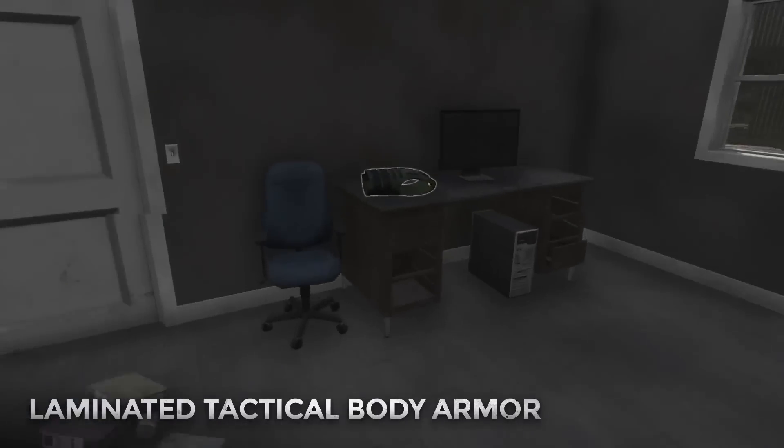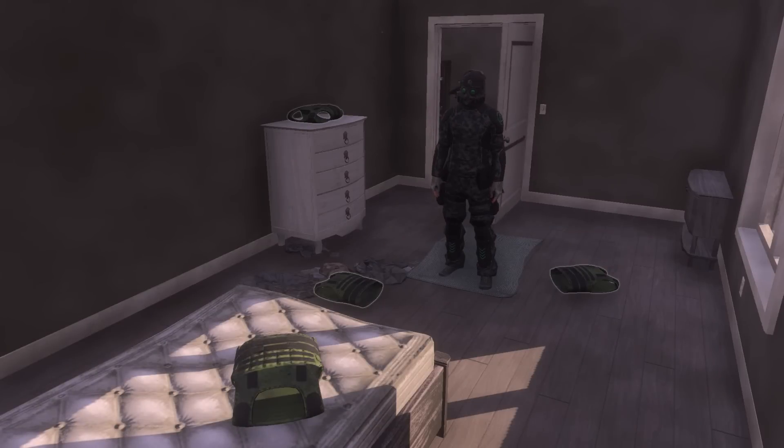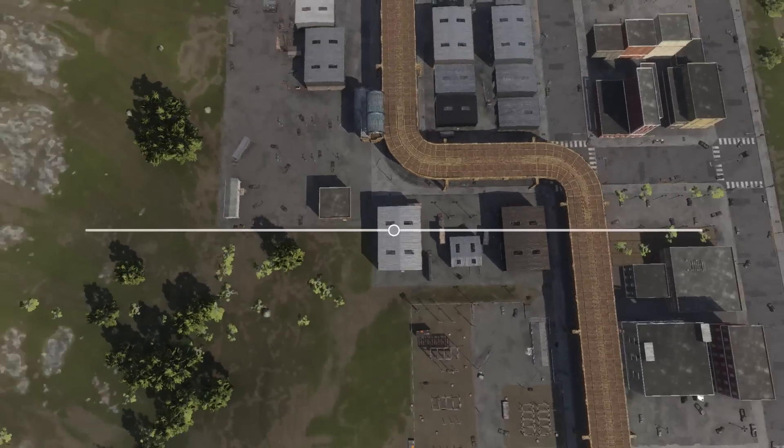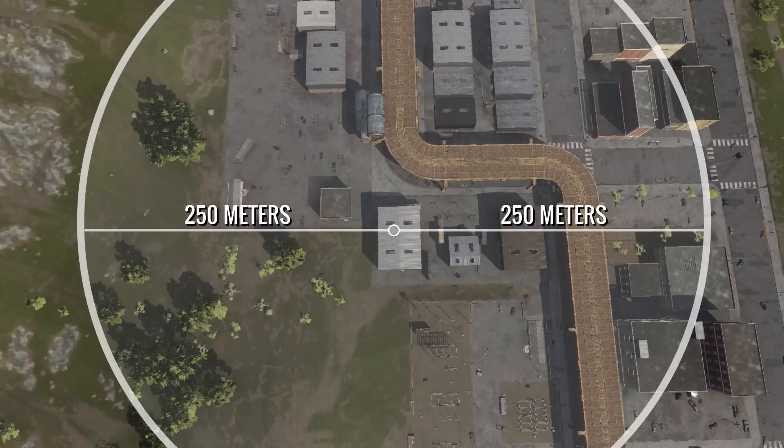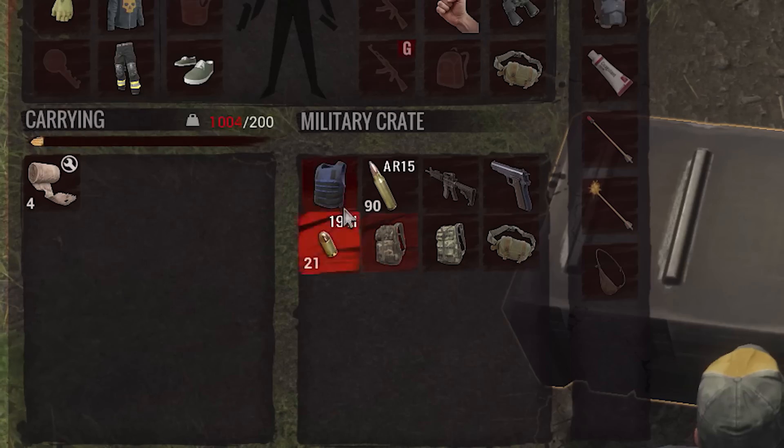Finding a laminated armor should be a rare and epic event, and the days of finding four lammies in a single bedroom are behind us. Laminated armor will now do a radius check to make sure that two lammies don't spawn within 250 meters of each other. If you can't find one, hit up an airdrop, since every airdrop will have at least one landing in it.